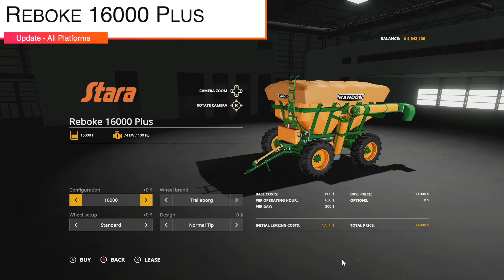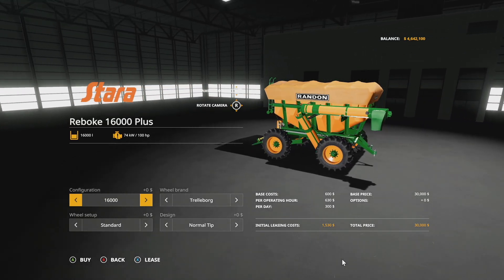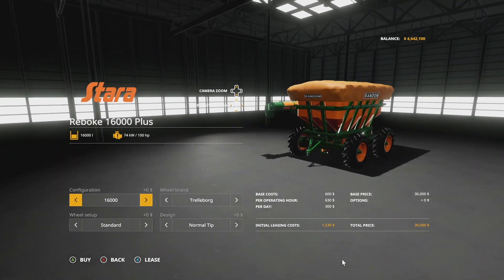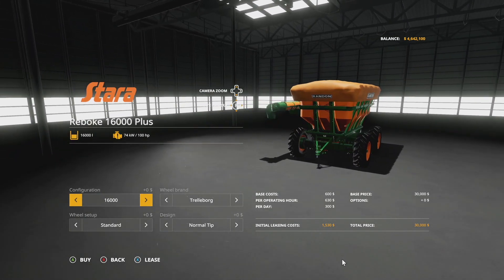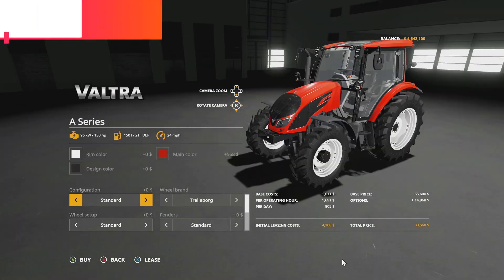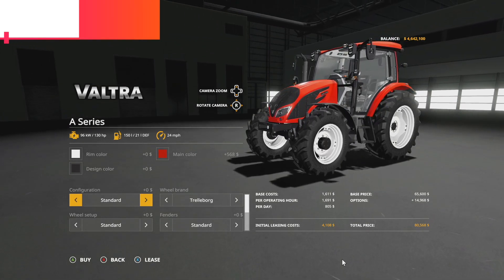Next up we have the Rebook 16000 Plus — a model we talked about a few weeks ago on Farm Sim News. The update is here: changelog 1.2, improved the canvas model and texture, corrected text on the rear axles or hydraulics, and fixed an error of not loading pallets from the floor. We now also have a hitch in the back, which is great.